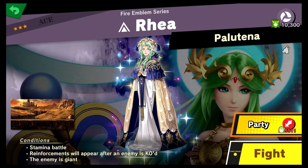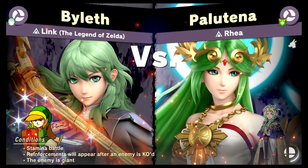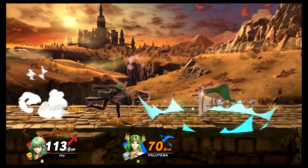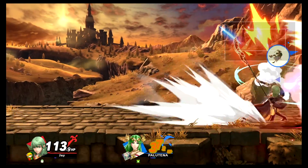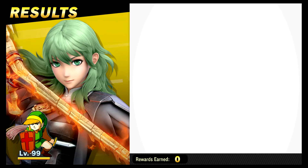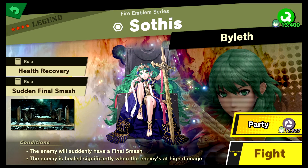Time to fight Lady Rhea! Stamina battle, reinforcements will appear after an enemy is KO'd, the enemy is giant. Forgive me Lady Rhea, for I am about to sin hardcore. What does it mean to murder a deity? I guess she's more like a pope. Yeah, I can see how Palutena is really the only one who's qualified to be this character. Bye - and now she's a Charizard. She rolled off the screen and killed itself - are you serious? Imagine if that's how the end of the game went.